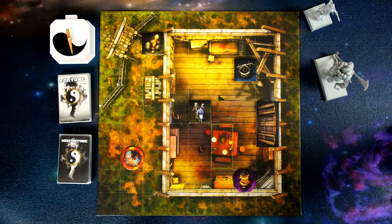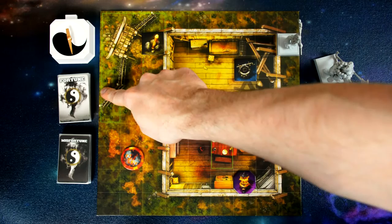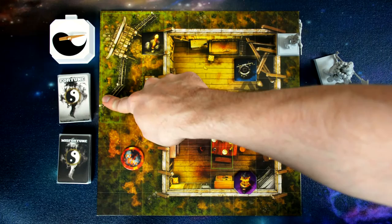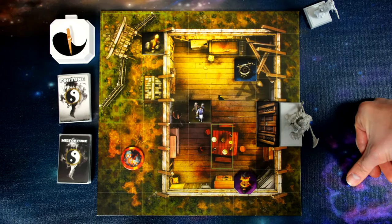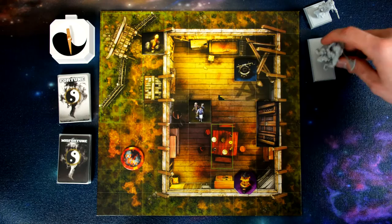Let's look at other actions pilgrims can perform. Pray: a pilgrim on the same tile as a mystical box spends one action point to draw one fortune card. Meditate: also requires a mystical box — spend one action point and spin the karma wheel. Landing on white lets you draw three fortune cards and choose one; landing on black means you draw one misfortune card and apply its effects. Open Door: a pilgrim adjacent to and facing a door spends one action point to open it — a two-space pilgrim must be completely lined up with the door, not offset.